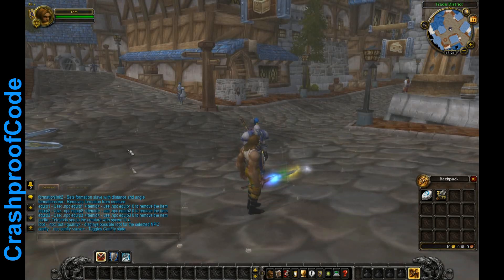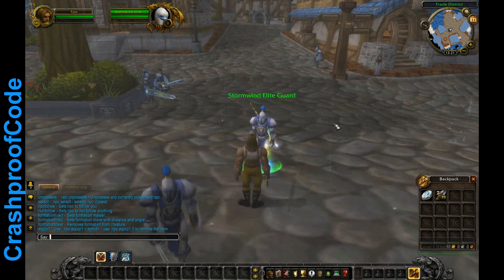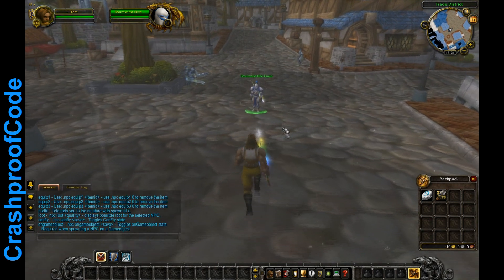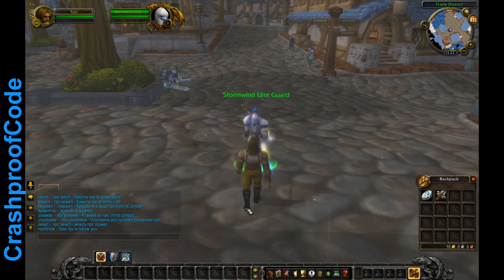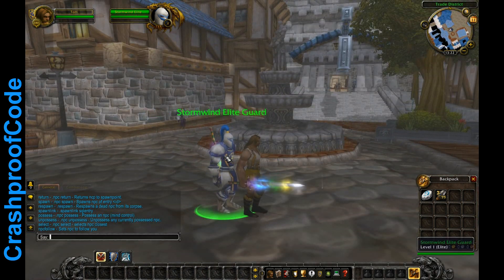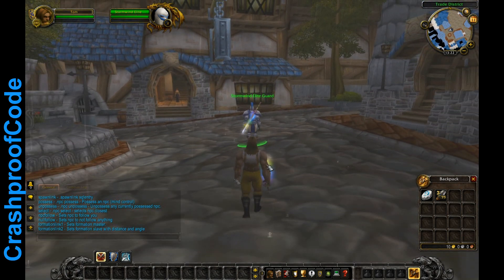Let's say we want to make him move. We can make him follow us with .npc follow — he should follow me. To stop him following, use .npc null follow and he won't follow anymore.